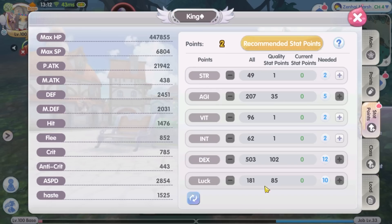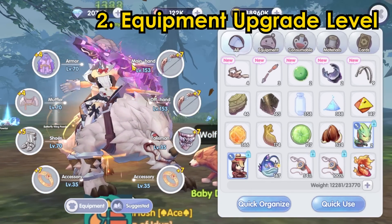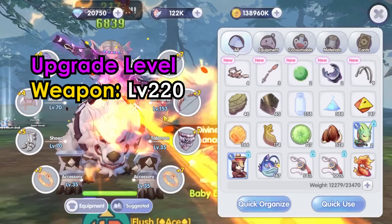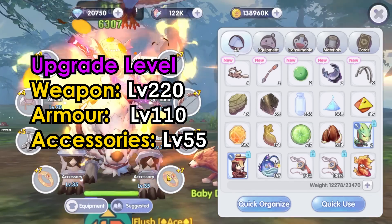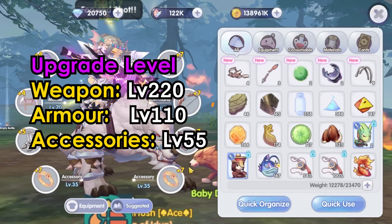Second, the equipment maximum upgrade level is increased. The maximum level of weapon is increased to level 220, the maximum level of armor is increased to level 110, and the maximum level of accessories is increased to level 55. It looks like players cannot just stop at upgrade awakening level 5 or 6.